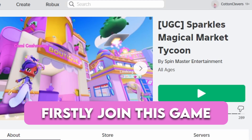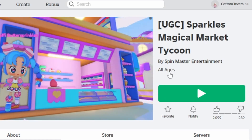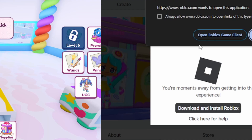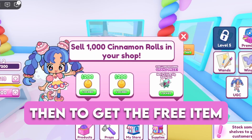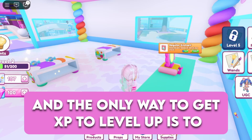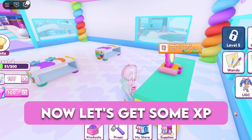Firstly, join this game. Okay, to get this free item, first you have to complete the tutorial. Then to get the free item, you have to sell 1,000 cinnamon rolls. But first you have to reach level 8, and the only way to get XP to level up is to just keep selling food at your store. Now let's get some XP.